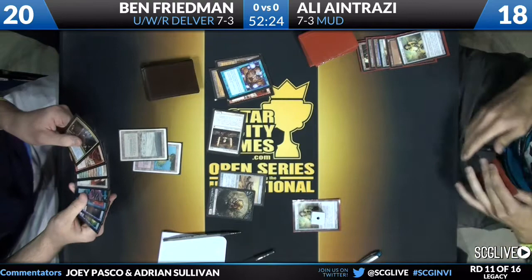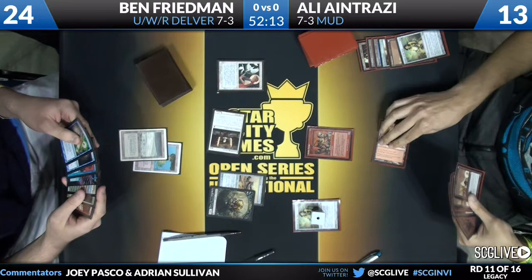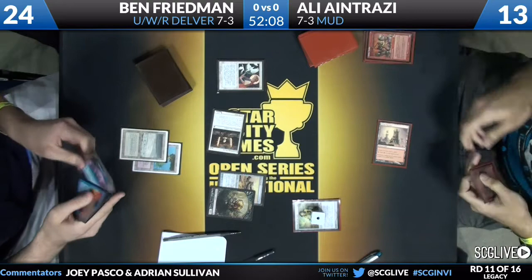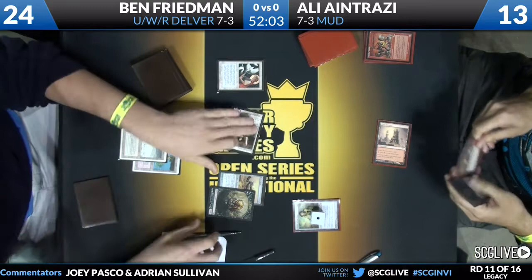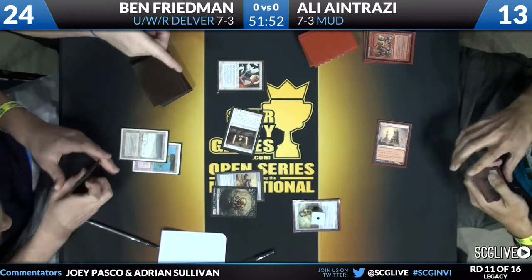I actually like casting that Chalice for zero — but he's got Lotus Petals, so that doesn't work. Now we see Goblin Welder — counterspelled. Ali accidentally runs his Welder into his own Chalice off of the Great Furnace. I don't believe that was any kind of shenanigans — I think he'd just forgotten. So excited he got a mana: 'I have land, I can cast a spell.' And it got countered.